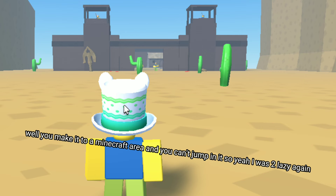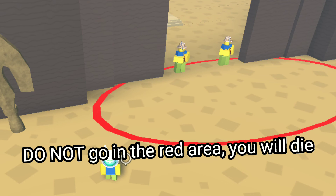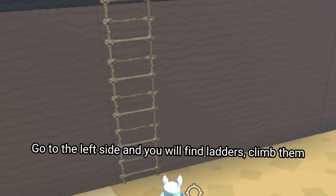You make it to a Minecraft area and you can't jump in it. I was too lazy again. Do not go in the red area — you will die. Go to the left side and you will find ladders. Climb them.